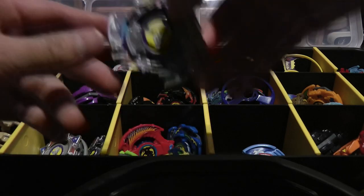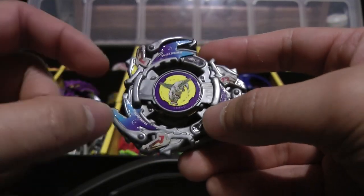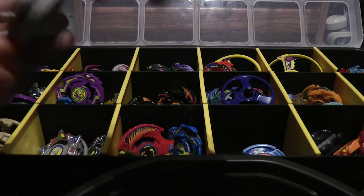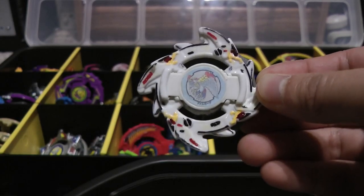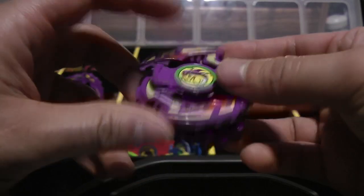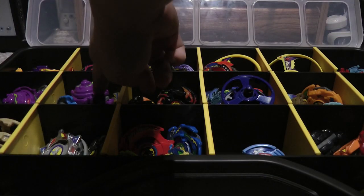Moving on to Wolborg 2 - here is a hybrid between the TT Hongli and Takara versions. The blade base is Takara and the weight disc as well, but the attack ring and bit chip are TT Hongli. Here is Seaborg 2, Hasbro version - this one actually says 'Beyblade' this time. I also have the Takara version of Seaborg 2. Here is my customized Falborg 1 - I know in the anime it was purple and not gray or white, but I'm basing my customizations off Dio's production. Maybe one day I'll make an anime-accurate purple version. And last but not least, Y-Board - here's the Hasbro version. I did fix the changeable tip, though it's still kind of hard to do. This is a rebuy of my original one.